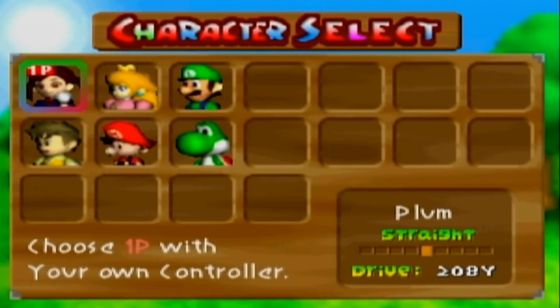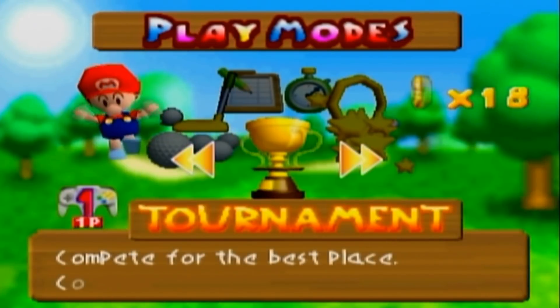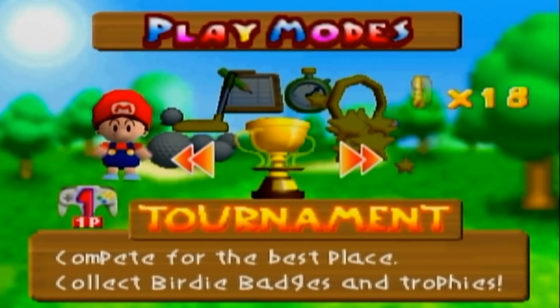I think it's just kind of the same thing with all of these initial four characters. Like, they're not bad. It's just that they don't really have the distance to really hit the ball too far. It's very unlikely you'll get eagles with them on par fives. So they're kind of on the weaker end of the spectrum, but he's not a bad character to play as by any means.